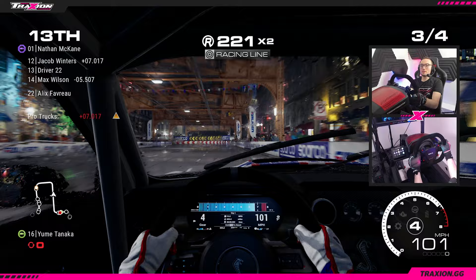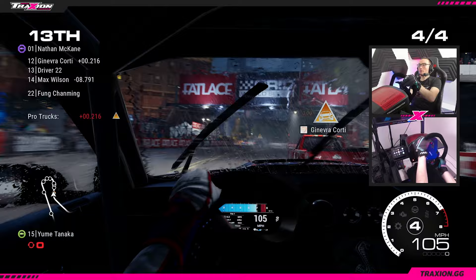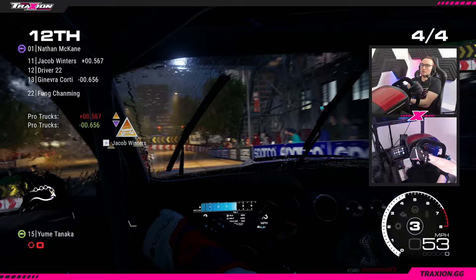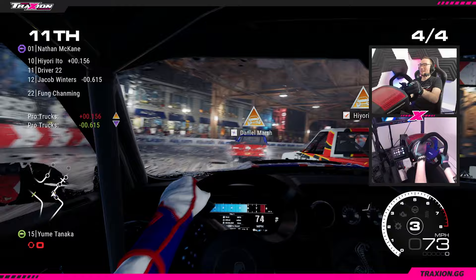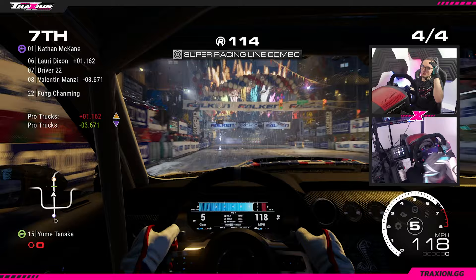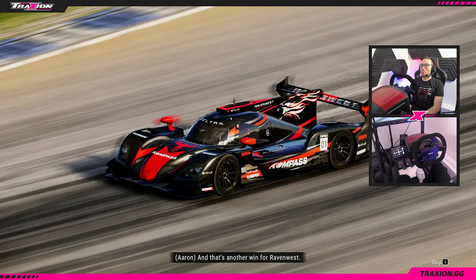Just trying to learn the track. Seven seconds now to the last Pro Truck. Nathan's probably in quite a good position out in front because I've got to get past all of them before I can get to him. Those trucks are very quick in a straight line - they're the same speed as me, they just don't have as much speed around the corners. Bit of contact. I think the objective might have been P7. Finish 8th or higher - I think that might be enough. And that's another win for Raven West. Is it something in the fuel system? They're cheating.